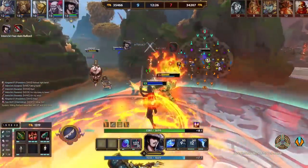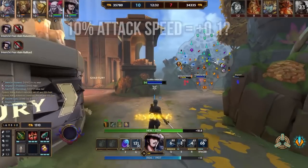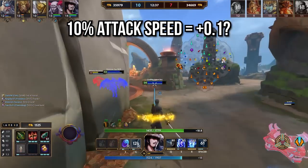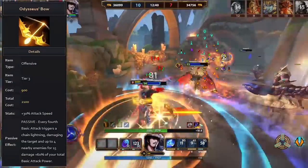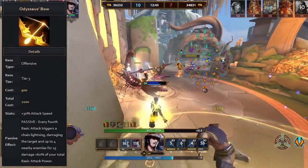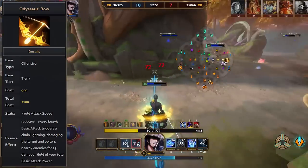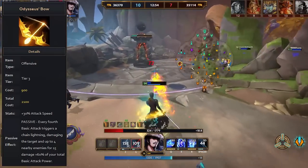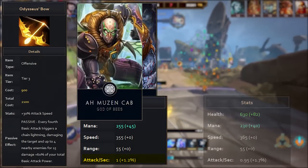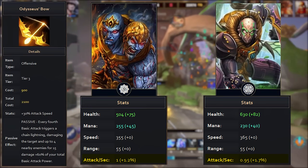First up, we have one that is less useful but more so just interesting — and that's how attack speed actually works. Most people just assume that 10% attack speed gives you plus 0.1 on your attacks per second, and I don't blame you if you thought that, but the reason attack speed is listed as a percentage is because it actually works as a percentage of your base attack speed. For most gods this is at or very close to 1.0, which is where that myth comes from, but certain gods technically do benefit from attack speed more or less than others. For example, Agni has a base 1.0 attack speed whereas AMC only has 0.95, so in reality Agni benefits from attack speed 5% more than AMC does.